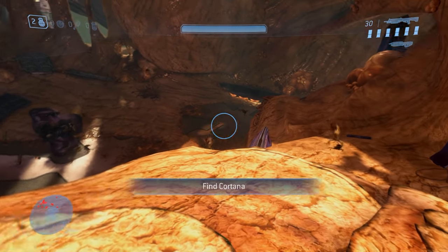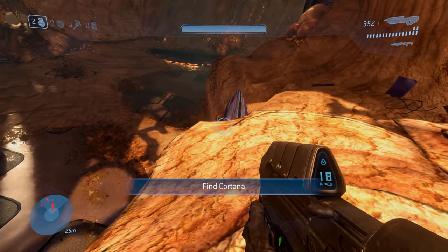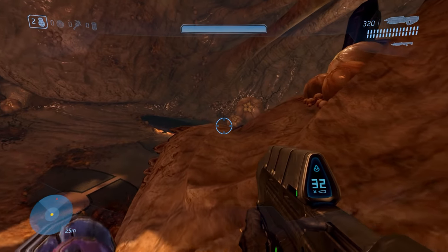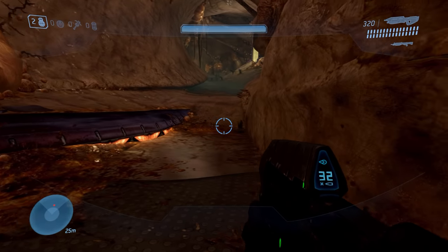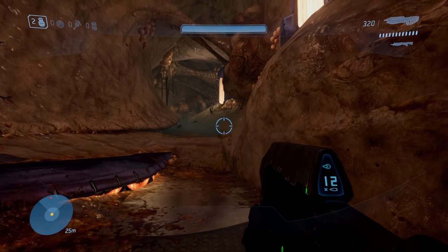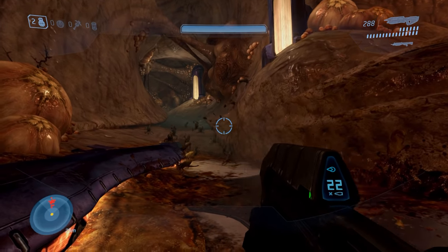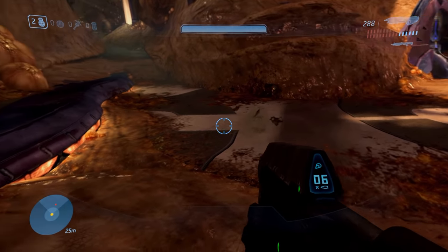Straight off the bat, Bungie decides to forego any kind of buildup before players encounter the flood, opting instead to have a wave of infectors immediately close in on them. This is a missed opportunity to say the least. If players score 15,000 points on this level, they receive an achievement named Orpheus, a reference to the Greek story of Orpheus braving the underworld to rescue his wife — a clear parallel to what happens during this level. Descending into Hell, or Halo's version of Hell, should feel unsettling, perhaps even frightening. But because Bungie chooses to begin the action so early, it never really does.